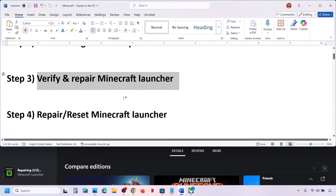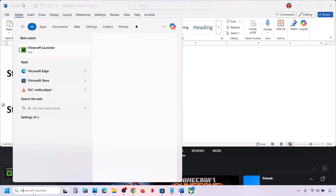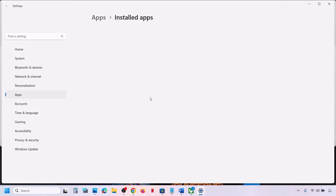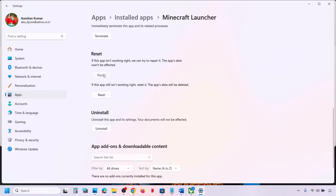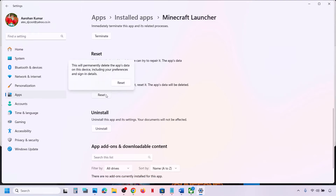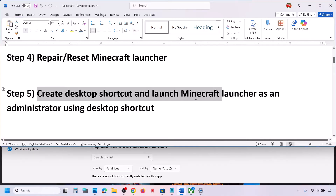If still not working, repair or reset the Minecraft Launcher. Type 'Minecraft Launcher' in the Windows search box, right-click it, and click on App Settings. Scroll down to find the Repair option, click Repair, and check. If that does not work, click Reset, and once the reset is done, check again.